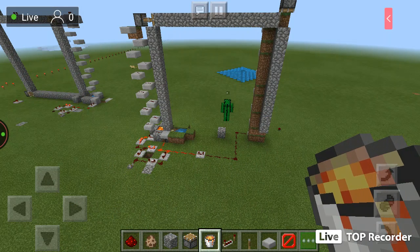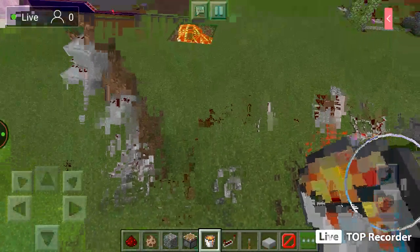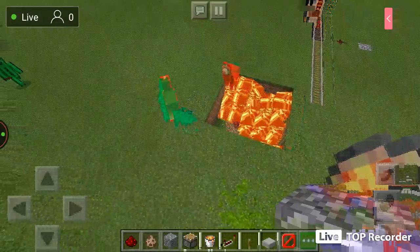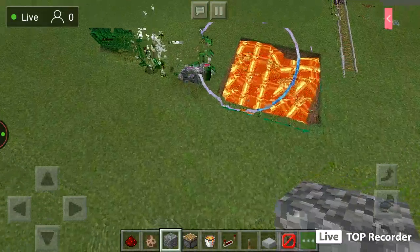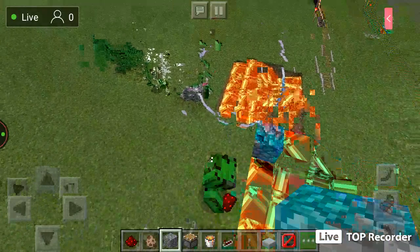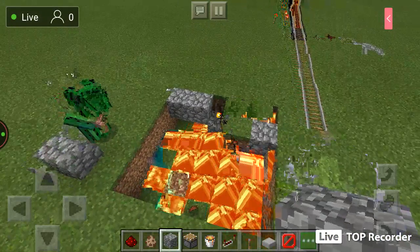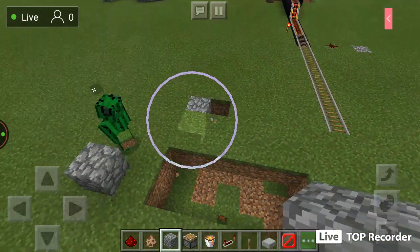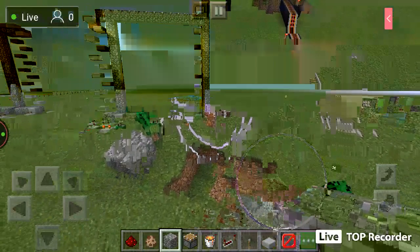One tick is one tick. Now let's say your lava and water have to look like this. Alright.